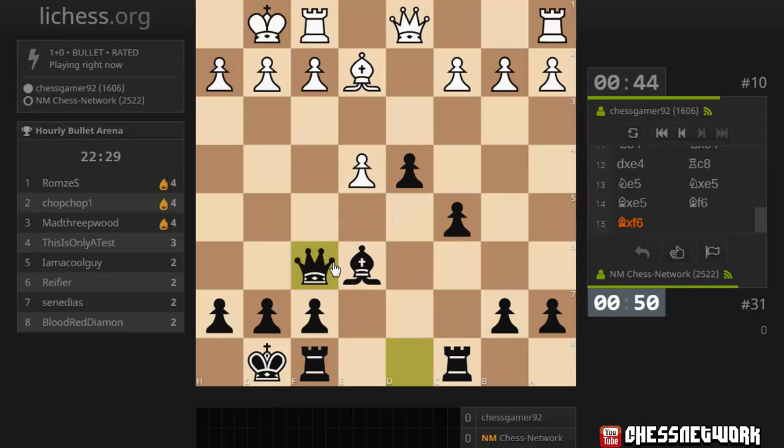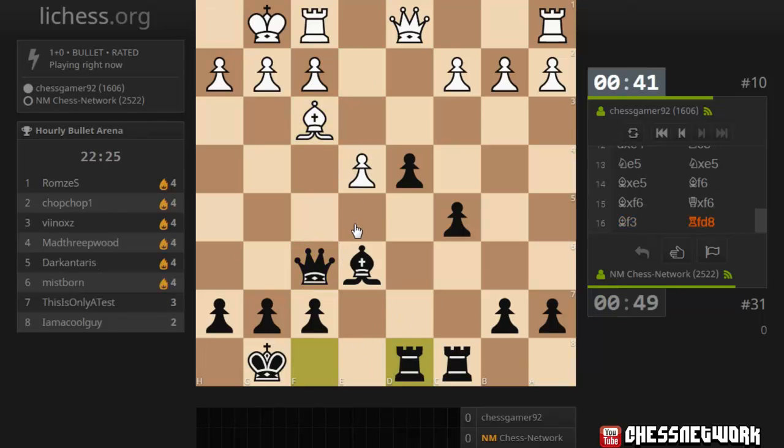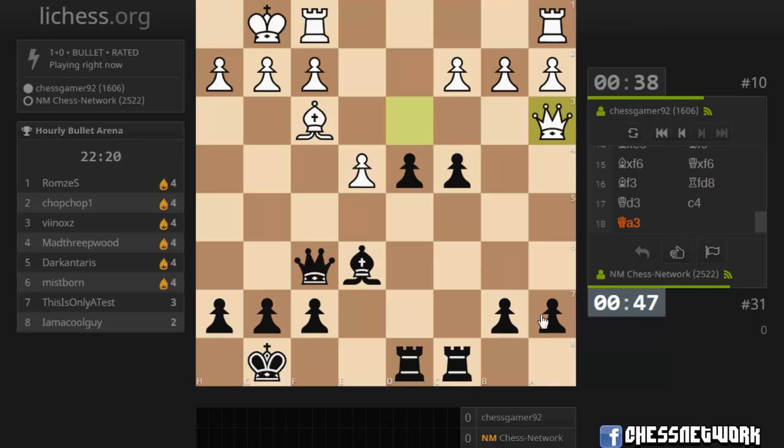Now we have a 4 versus 3 on the queen side. Let's trade — my queen will be well placed here. Gonna exchange. Get out of there. What's that queen up to?